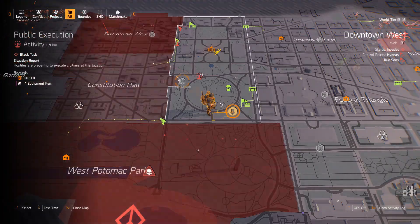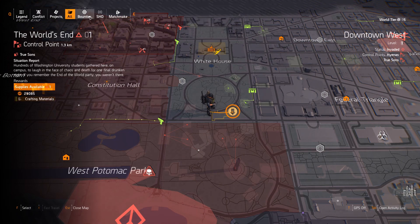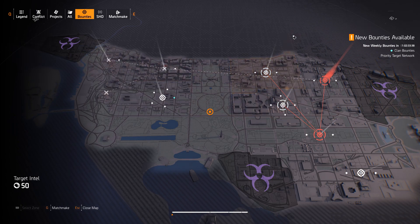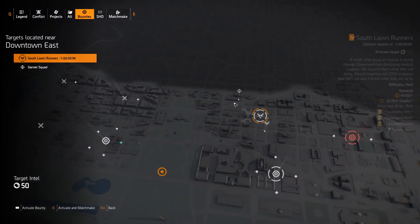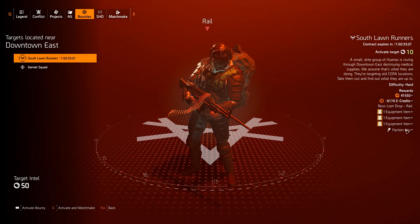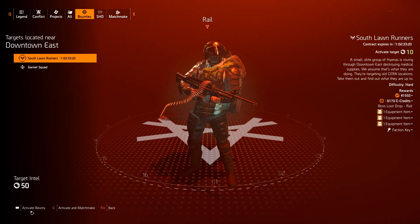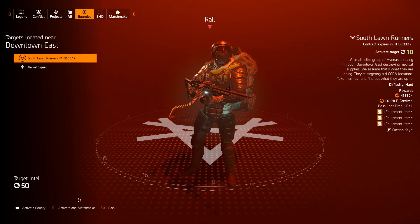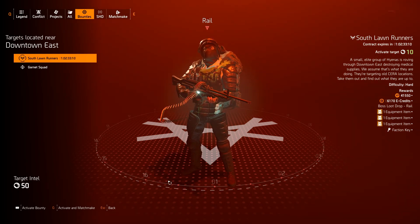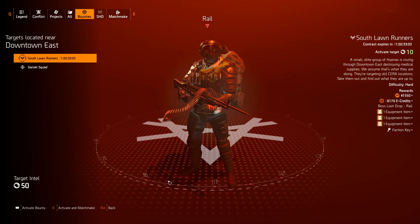The second way to get keys is bounties. Press the map and at the top you can toggle to bounties and you'll see your available bounties. To get keys from bounties, hover over certain bosses and you'll see you get a faction key if you slay the boss. You can activate the bounty, or matchmake with a group if you don't want to do it solo, slay the bounty with them, and then pick up your key.